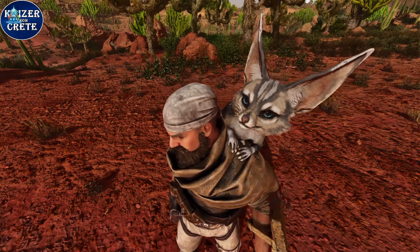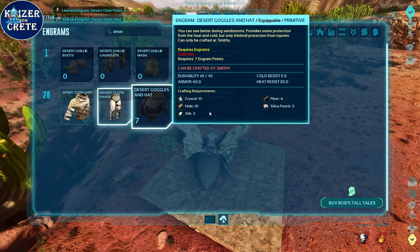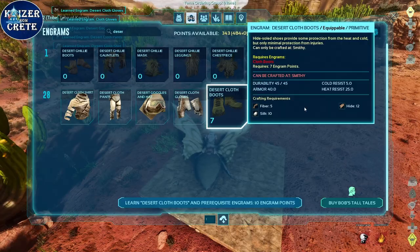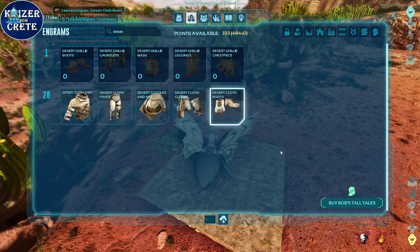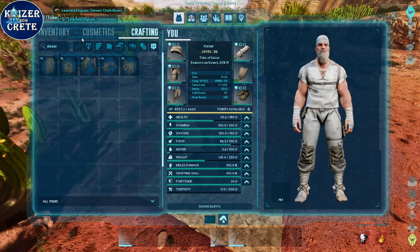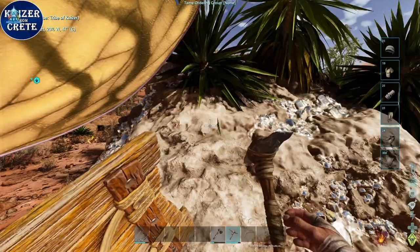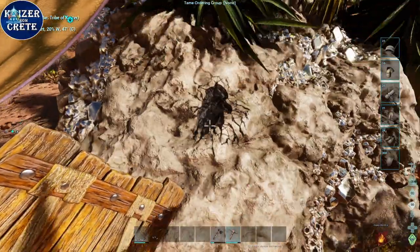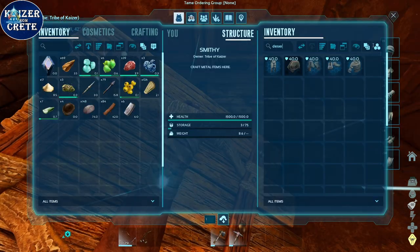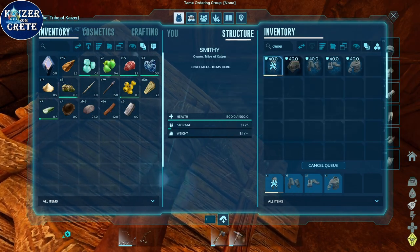So get your gerbo on your shoulders. Before you fly away to a better spot, you need to get yourself a desert gear. It's unlocked at level 28 so we're already over that, but the problem is it requires a smithy and a smithy requires a metal ingot. So hop on your Lymantria and go find some metal. 10 raw metal should be enough to get yourself a smithy, and in that you can craft four pieces of desert cloth armor. It's quite effective against the heat.